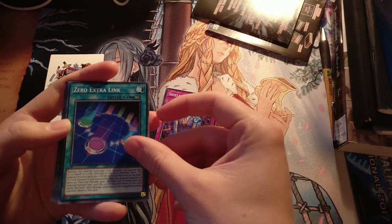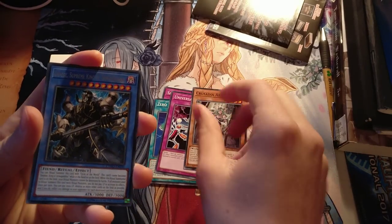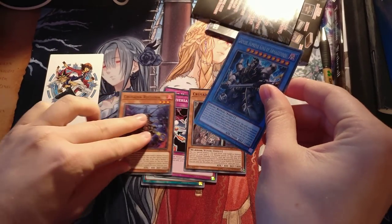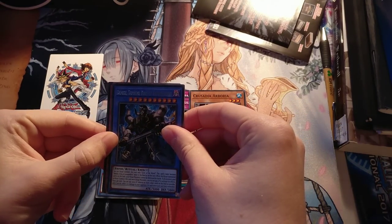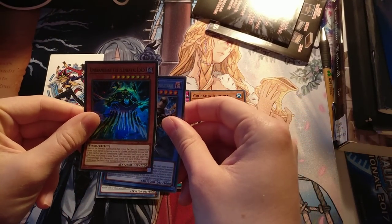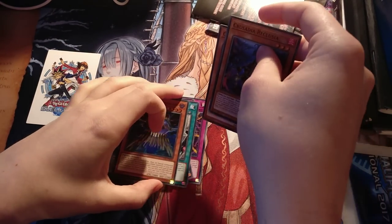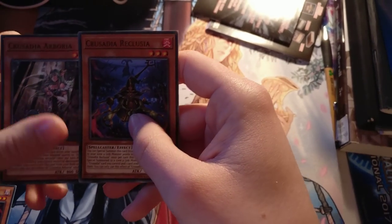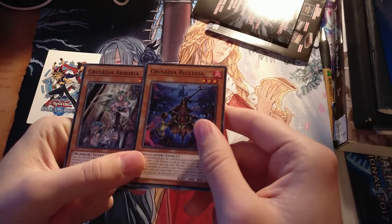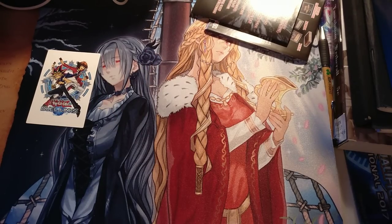We have Shield Handler, we have Zero Extra Link, we have Universal Adapter, we have Crusadia Arborea, we have Demise, Supreme King of Armageddon. Crusadia Reclusia, Boral Regenerator, Rune, Angel of Oblivion, and Umber Mage, the Elemental Lord — whose name I just destroyed there. He is the final Elemental Lord that we did not have. That's cool for the Element Saber deck, but not something I'm super crazy about. We got three Supers there, which is sad times. The artwork of the main set packs has been really good as of late — the whole World Chalice arc.